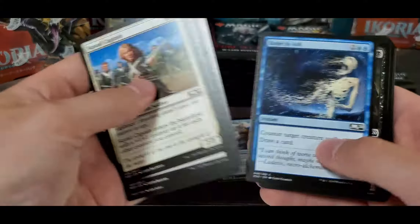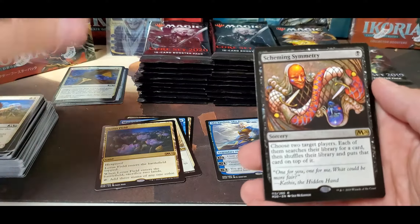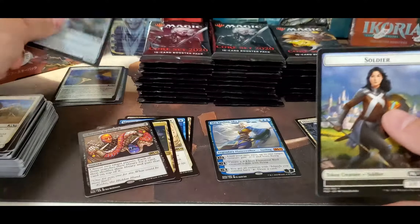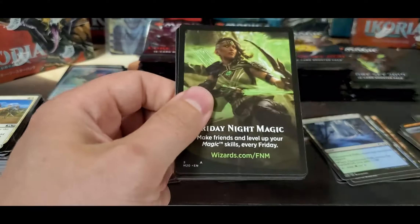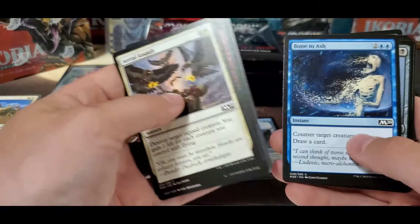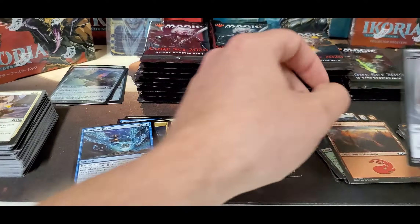I figured why not go ahead and open a bunch of Core packs since Core 21 is not far away at all — less than a month now, I think it's July 3rd. Shaming Cemetery, foil Raptor, and a Soldier. Angel and Flood of Tears and an emblem — not bad.